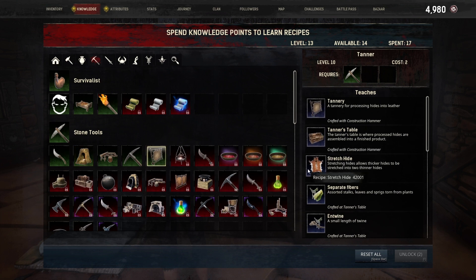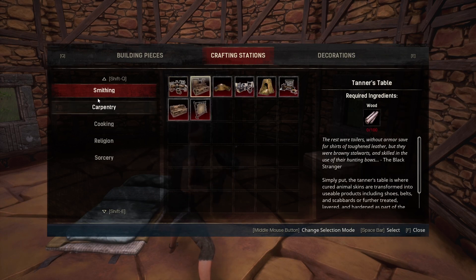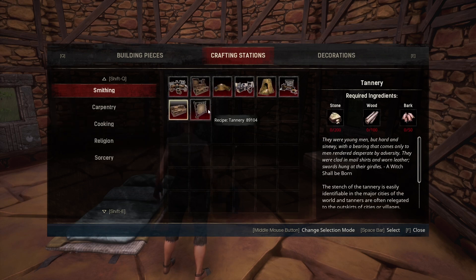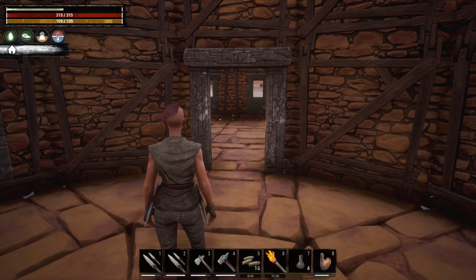The tannery is for making hide into leather, and you also get the tanner's table along with that. You'll find all of those in the construction hammer under the crafting stations area. So you can see we have smithing, which gives us the armorer's bench, the blacksmith's bench, and the furnace. We also have the tanner's table and the tannery, and then carpentry gives us the carpenter's bench. You really should focus on getting all of those things placed in your base right away so you can process raw materials into better items and better gear.